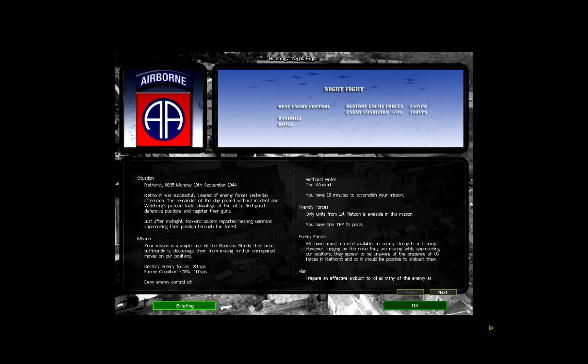Just after midnight, Ford Pickett reported hearing Germans approaching their position through the forest. Mission: Your mission is a simple one — kill the Germans. Bloody their nose sufficiently to discourage them from making further unprepared moves on our positions. Destroy enemy forces: 250 victory points. Enemy condition less than 70%: 100 victory points. Deny enemy control of Reethorst Hotel and The Windmill. You have 15 minutes to accomplish your mission.